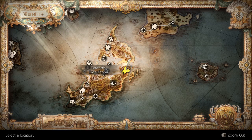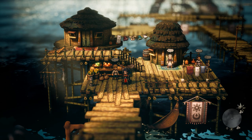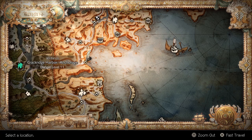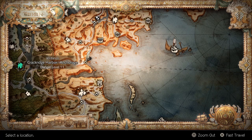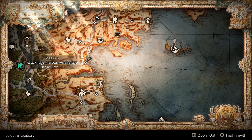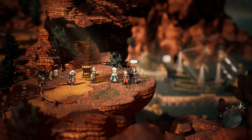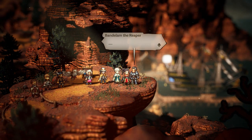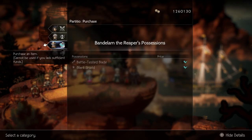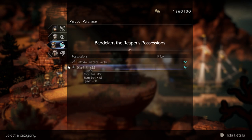For the battle-tested blade, head to Tropu-Hopu. For a 2% chance to drop, you can farm it from the young man here. In order to purchase the battle-tested blade, Hikari's main story must be completed. After that, head on over to Anchorage at the Crackeridge Harbor, then head up to this cliffside and you will encounter Bendelum. He will have the battle-tested blade along with the giant shield.